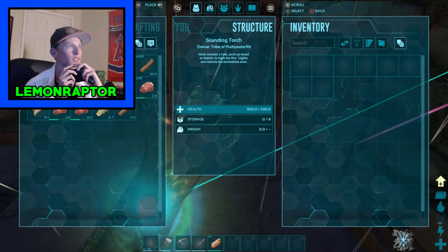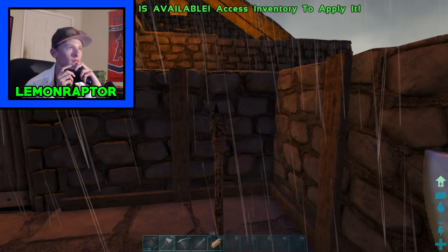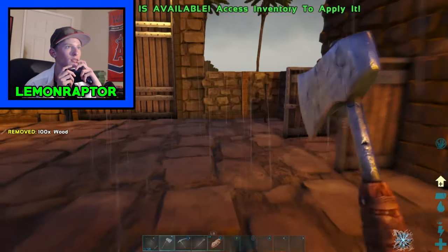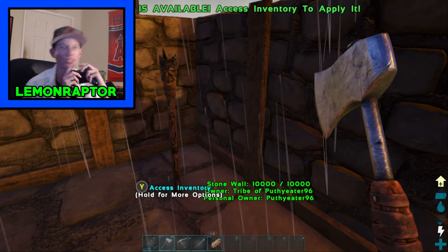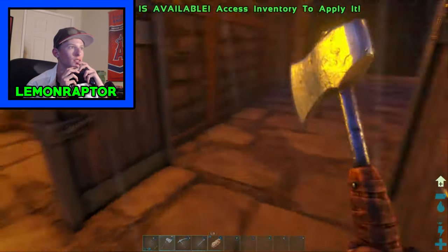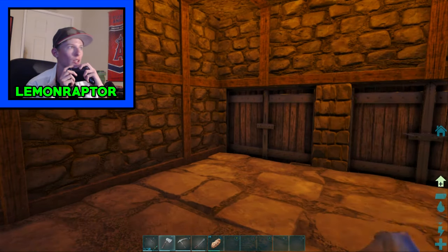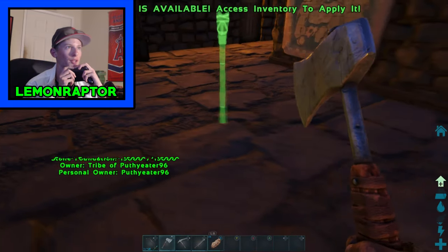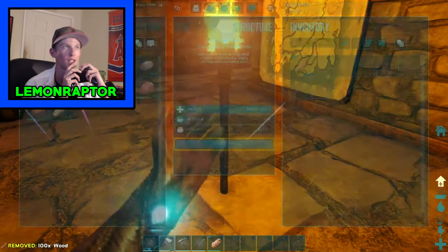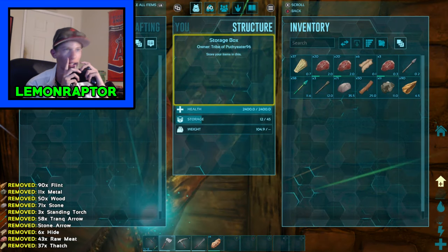I know I'm gonna need a ton more hide for the raft, so we might have to build that in the next episode because nighttime lasts too long. I like the torches out here though. I should put a torch inside as well — just put it in the middle, why not. Let's split this, light it — there we go, that's wonderful.